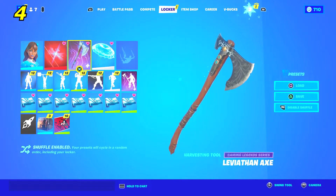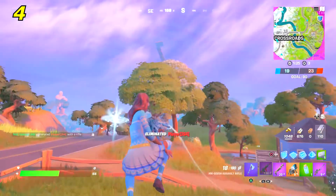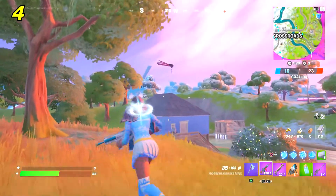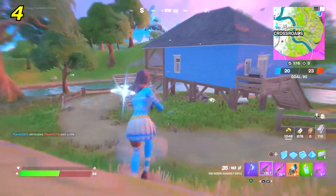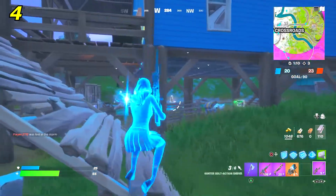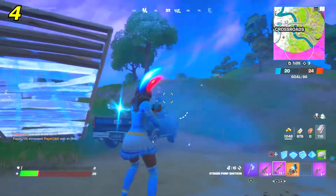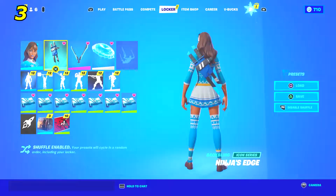In the number four spot we have the Herald Star back bling and the Leviathan Axe pickaxe. The Leviathan Axe was one of the sweatiest pickaxes during Chapter 2 — it's not as sweaty now but still really clean. Because it has ice that comes on it, it matches this skin's ice theme really well. The Herald Star is a slept-on back bling that came with the Silver Surfer back in Season 4.